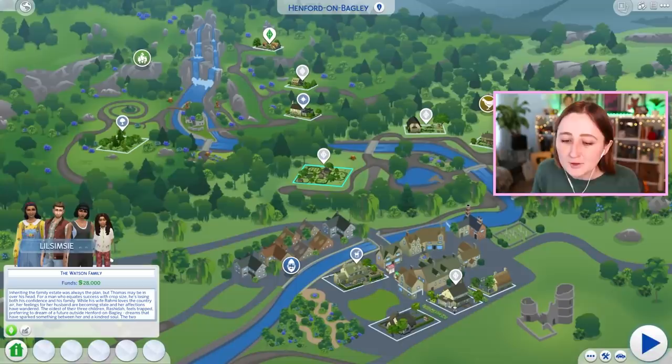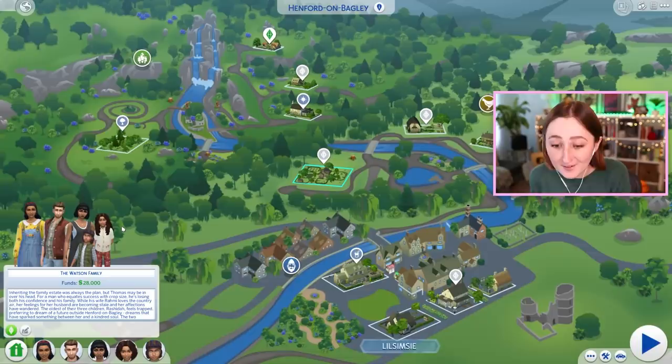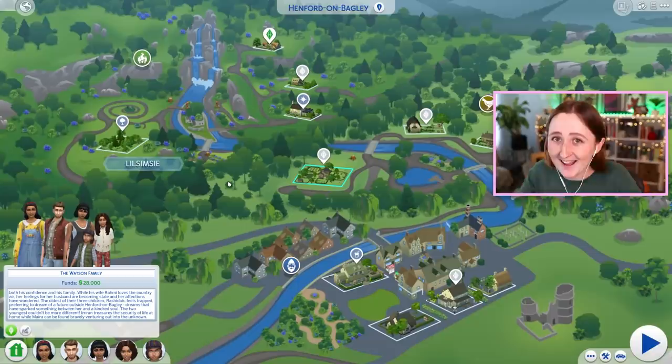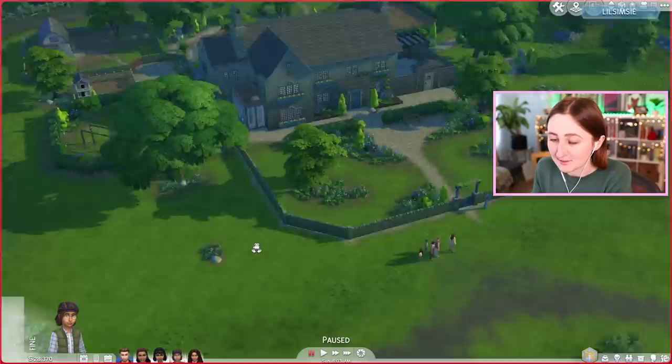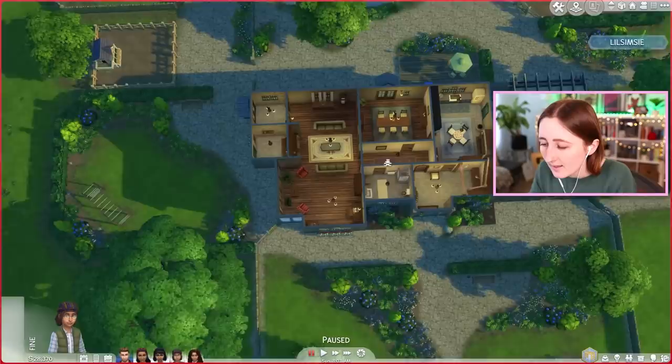The first family is the Watson family — they've got a big 64 by 64 lot. The description says: inheriting the family estate was always the plan, but Thomas may be in over his head. For a man who equates success with crop size, he's losing both his confidence and his family. While his wife Rami loves the country air, her feelings for her husband are becoming stale and her affections have wandered. The oldest of their three children, Rashida, feels trapped, preferring to dream of a future outside Henford-on-Bagley — dreams that have sparked something between her and a kindred soul. The two youngest couldn't be more different: Imran treasures the security of life at home, while Mara can be found bravely venturing out into the unknown. This pack has lore! The teenage daughter has a little thing going on with the grocery deliverer, the teenage son of the mayor, which is so cool.